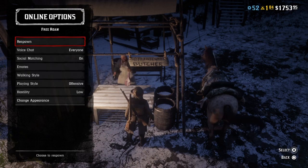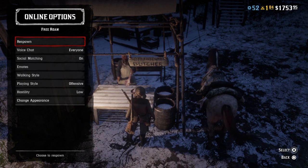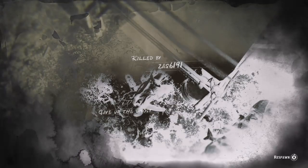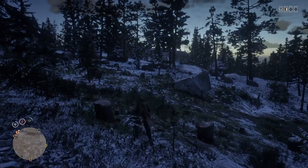The first thing you want to do is respawn. You just hit left on the d-pad, go to online options, and then respawn. At this part you want to make sure your friend is standing right beside the butcher to the left of it. And have your horse right beside the butcher with the fish on it. And let it respawn by itself. I don't think you have to, but I just do it just to be sure.